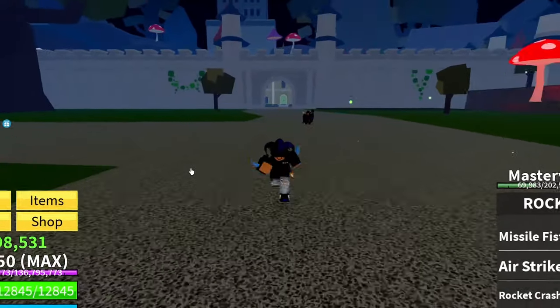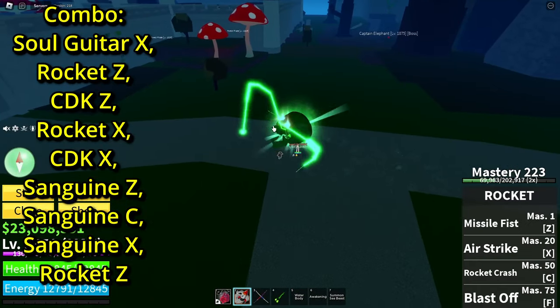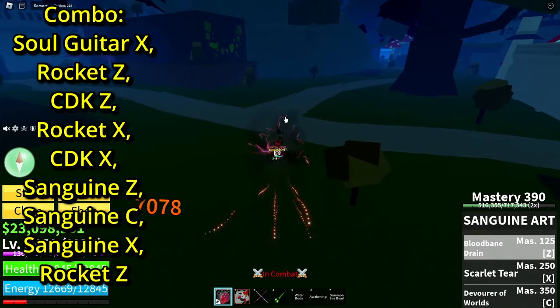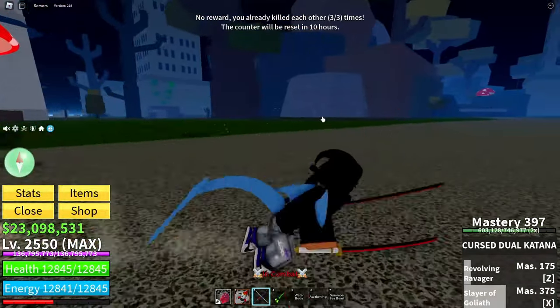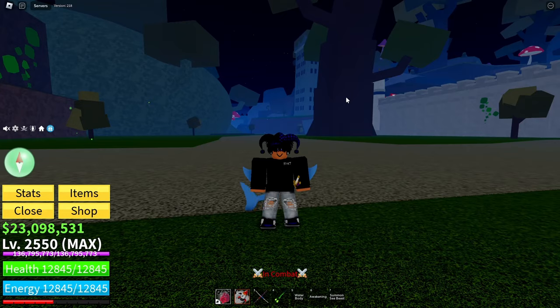I'm gonna pop the combo so let's get right into it. You want to start off with a soul guitar, then rocket crash, you want to do the airstrike move, then do sanguine art — and look at that, that is actually so clean. That's already the combo.